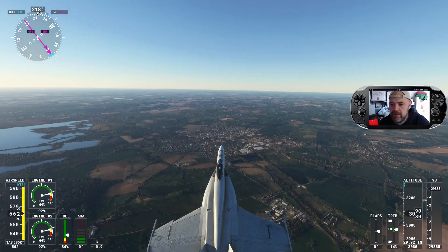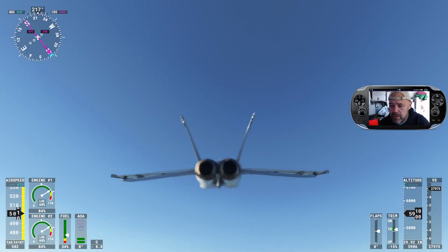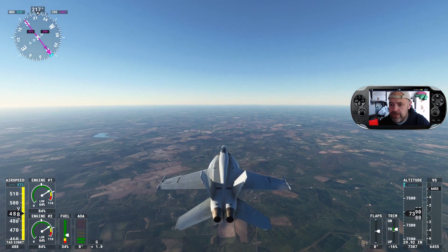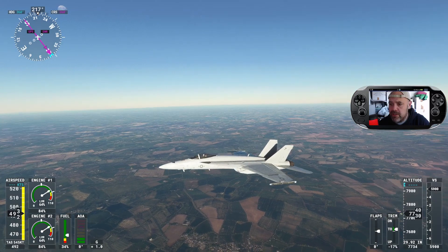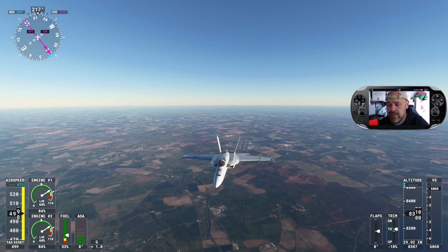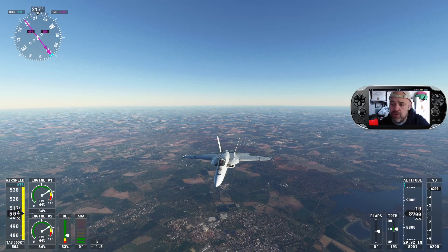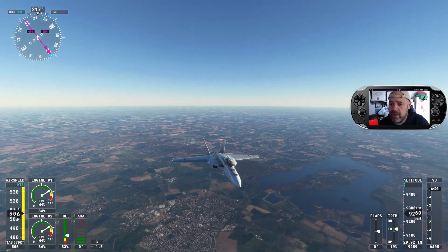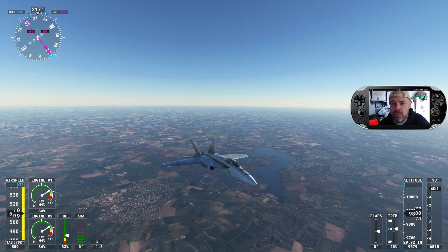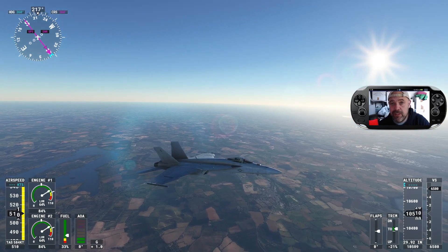Switch off the afterburners - they do burn a bit of fuel. And that's how you create a sonic boom in the F-18 Hornet. Just make sure you get it above 650 knots and you will be able to create a sonic boom wherever you position your drone. It's exactly the same on Xbox. Make sure you've got the assist option on True to Life, because you'll struggle to actually switch the afterburners on. If you're new around here, I make Microsoft Flight Simulator tutorials - please leave a like and consider subscribing. Thanks for watching.